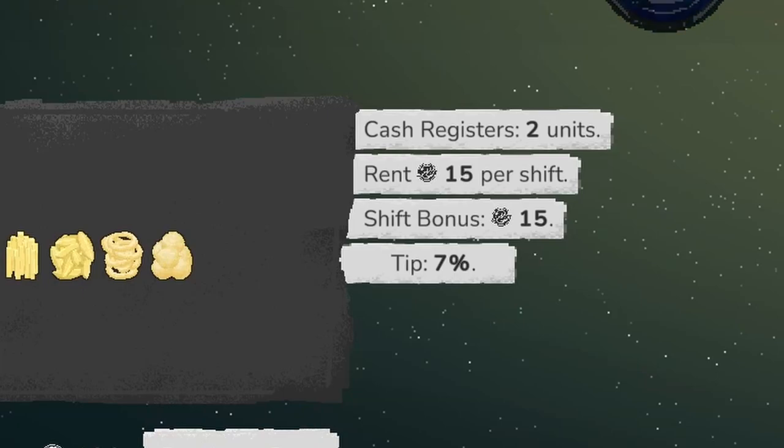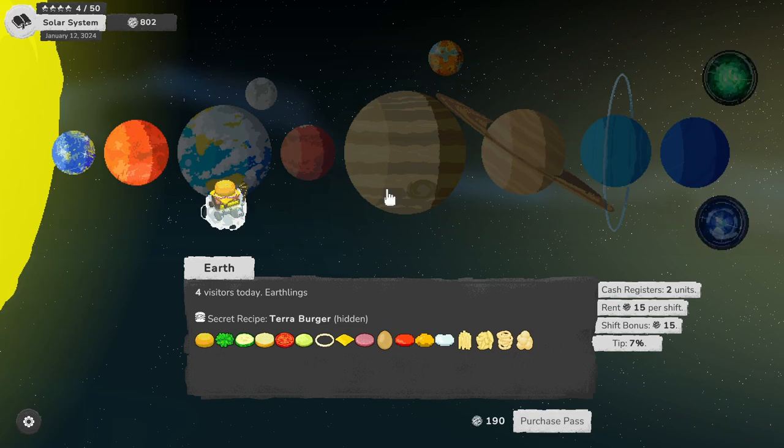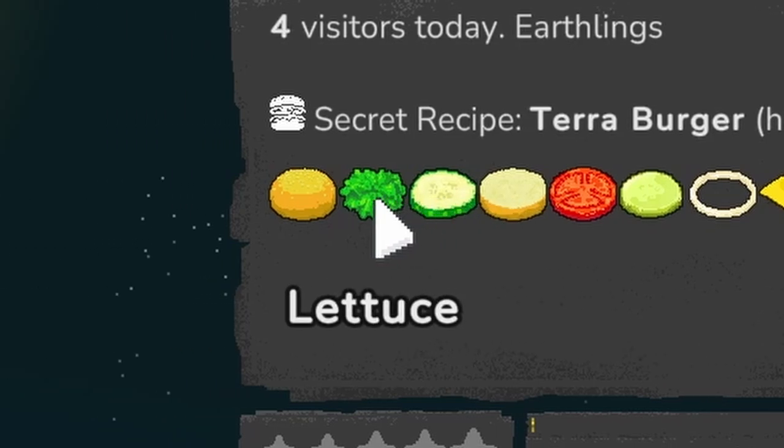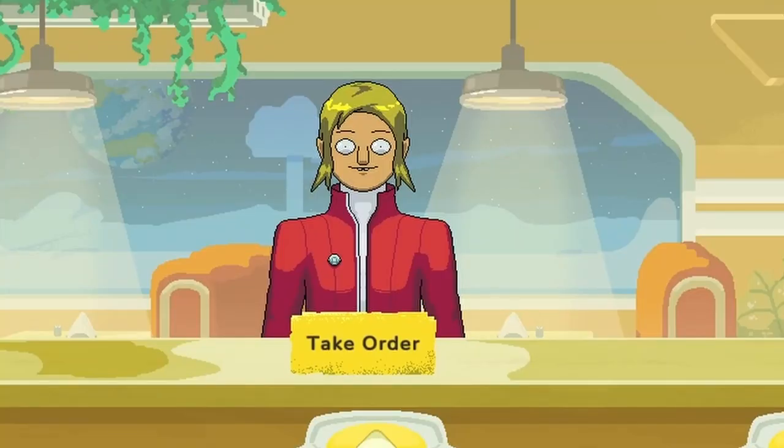We have enough money to unlock the next planet, which is Earth. On Earth we'll have two registers at least, but the rent and the shift bonus are going to cancel each other out, and we'll have a 7% tip. It costs 190 and we have 802. We're gonna purchase it. Looks like we have potato wedges now as a new item, and also lettuce.